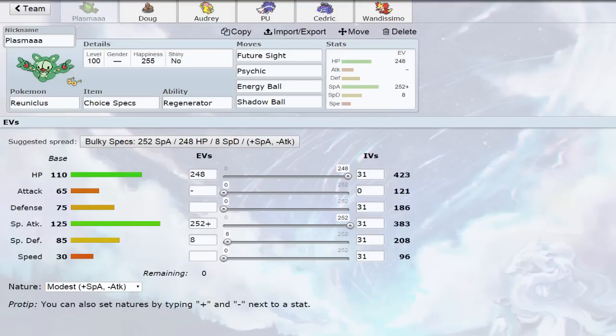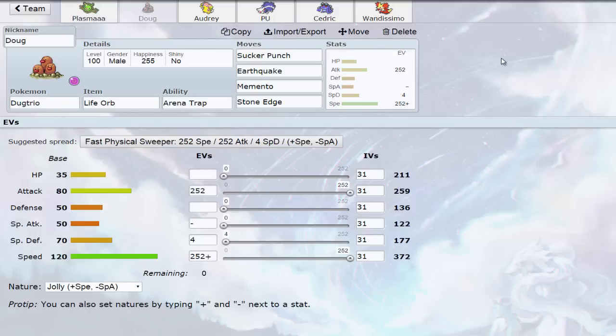Let's go over the team. We have Regenerator — well, not obviously. Most people like to run Magic Guard; I prefer that for Life Orb and Calm Mind sets. But Choice Specs is the set we're using here with Future Sight, Psychic, Energy Ball for things like Gastrodon, and Shadow Ball for Ghost types. Focus Blast could be an option to take out Dark and Steel types, but I've got Dugtrio for that.